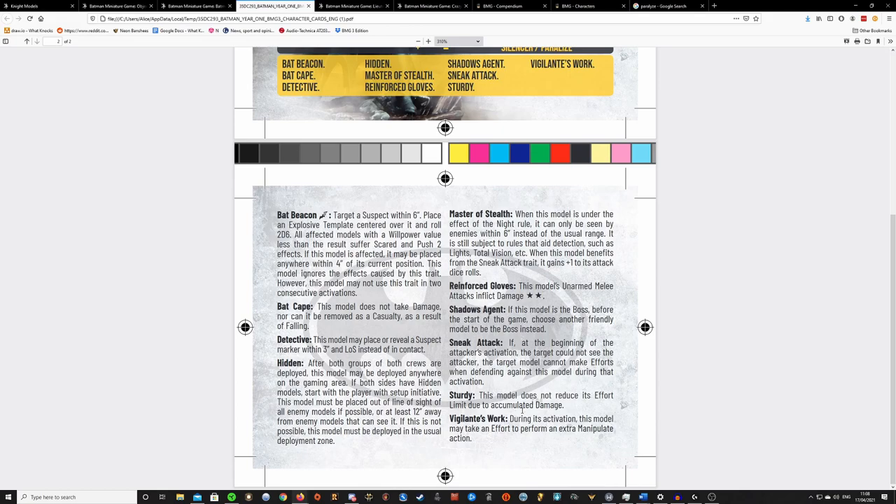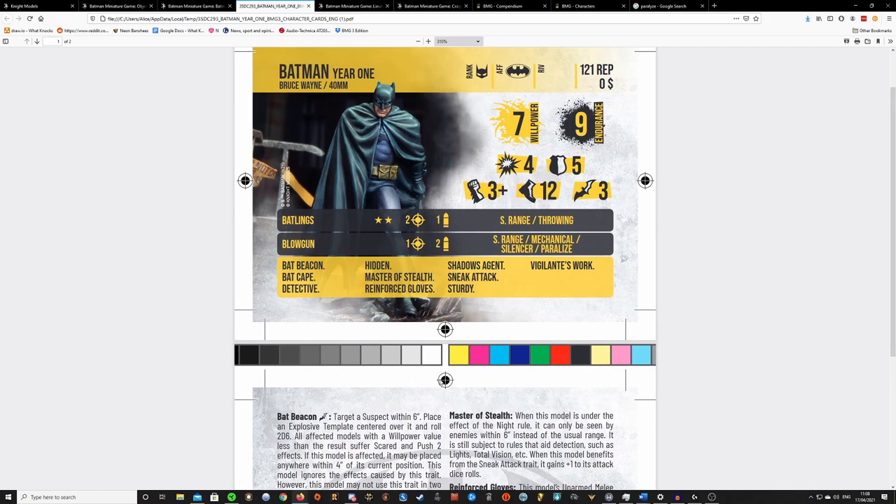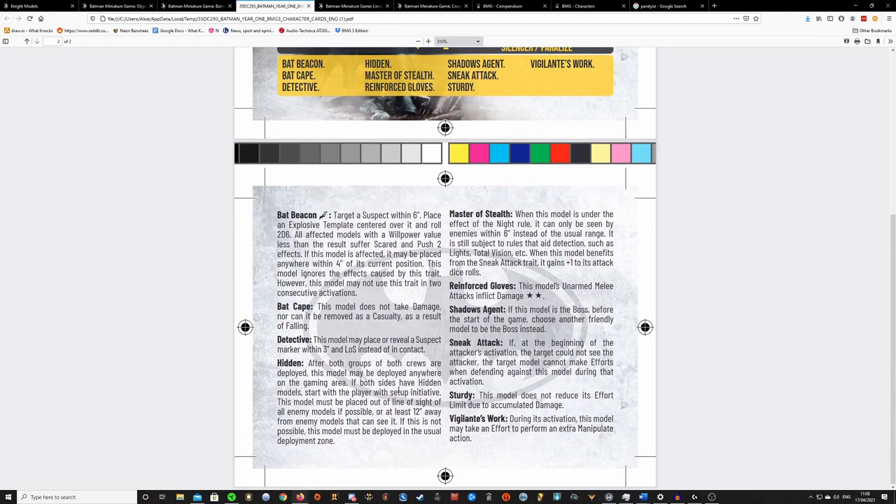Action economy is really important in this game. You only get one action per round, and because this is Batman you're probably giving him an Audacity marker, so he's only getting three actions per round. One of those actions has to be a choice between placing a suspect marker and scoring a card, or punching out an opponent and preventing them from scoring future cards. Vigilante's Work allows him to double down on his effectiveness and be a little more flexible compared to other Batman models.